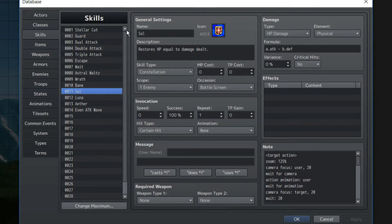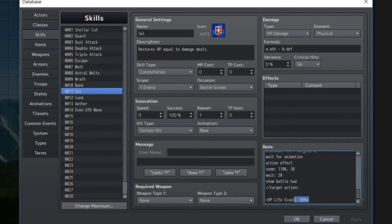This next one's going to be really easy. Soul restores HP equal to damage dealt. Although in some games it just restores HP equal to 50% of damage dealt, but it doesn't really matter how much it'll restore in this case because we'll be able to change it however we want. Our formula doesn't really matter much here. Our scope needs to be one enemy and our occasion needs to be on the battle screen. Bane, Soul, and Luna and Aether later in this video will all need both of these set to these specific parameters. The note tag correlates to Yanfly's other plugin, Lifesteal. All we need to do is set the note tag HP Lifesteal 100%, and it'll heal 100% of the damage, or however much you want to heal instead.